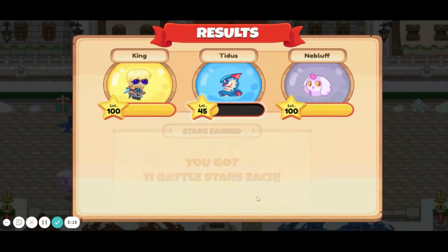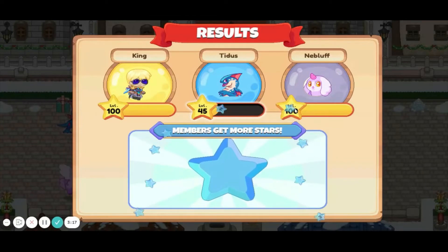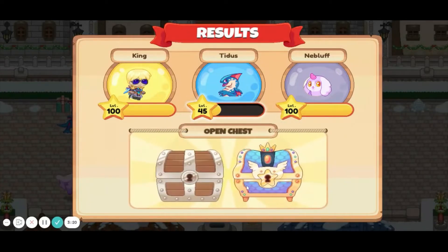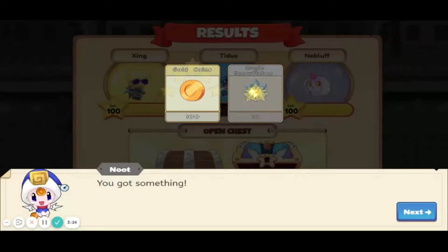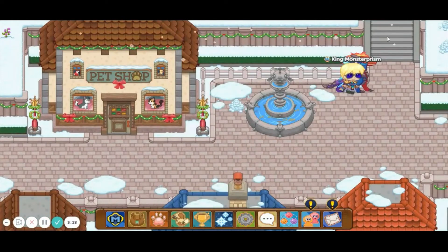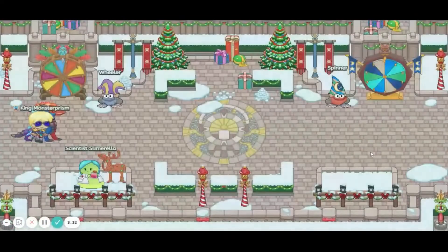They're magic snowflakes — I just remembered that. Give me my member stars, level up my Titus, get them to level 100. Bam — we have 100 gold coins and 10 magic snowflakes. I'm getting a lot of presents.